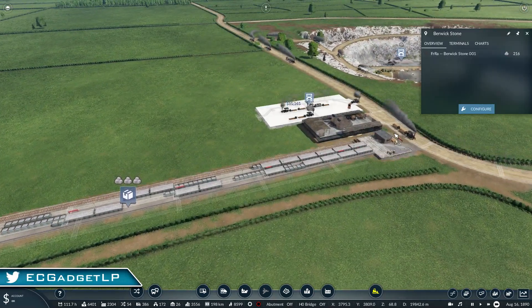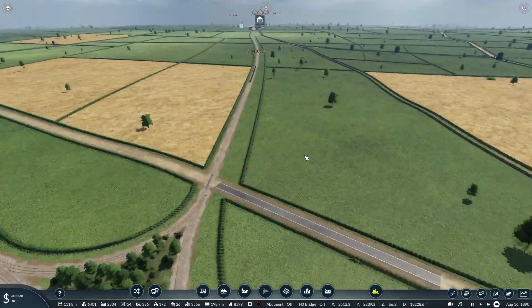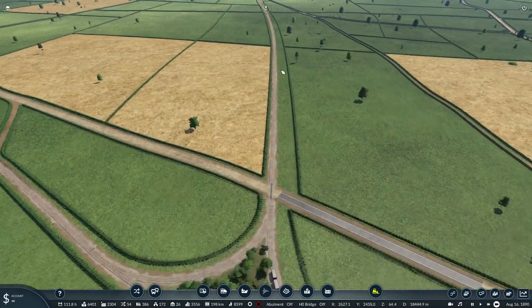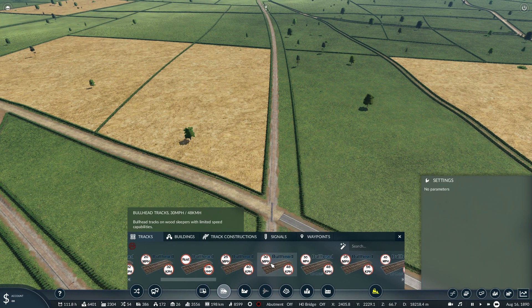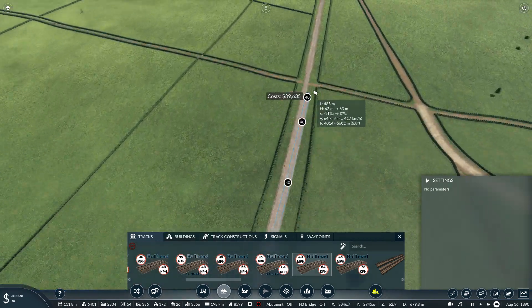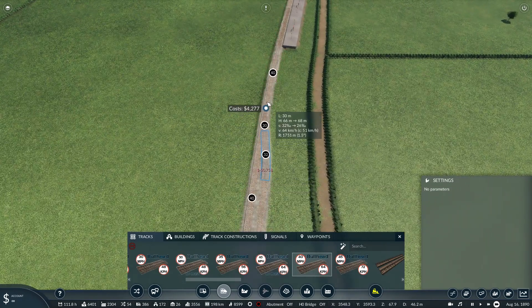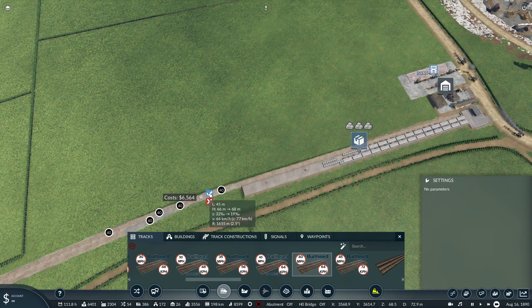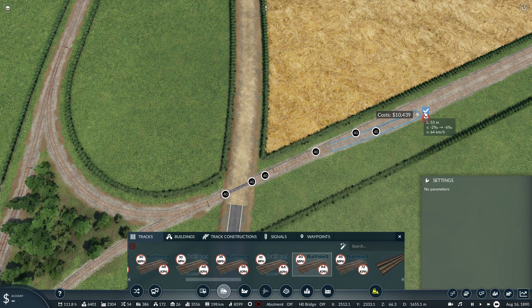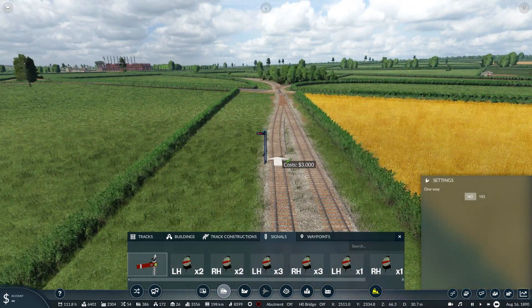Theoretically, I've got the ability to double track this, and just have trains come along in here. Let's double track this — we are really going to need a lot going on here. And the other thing I could do, should I want to, is make the station much bigger — make the station much longer. What cargo wagons do we now have?